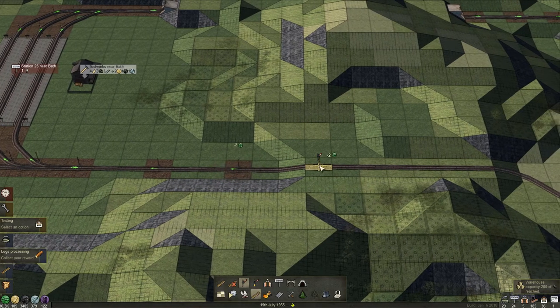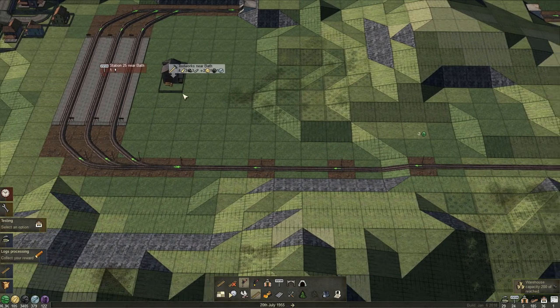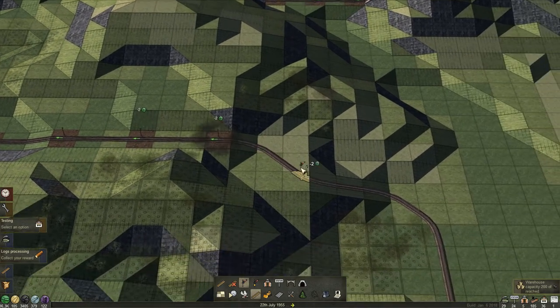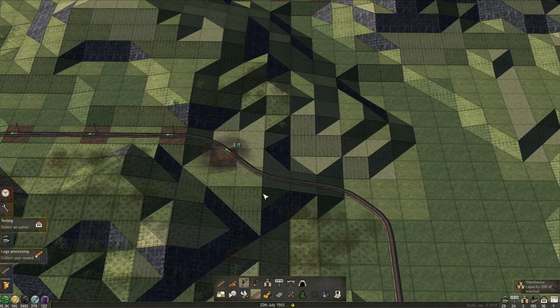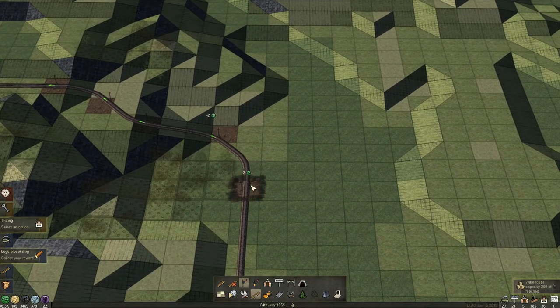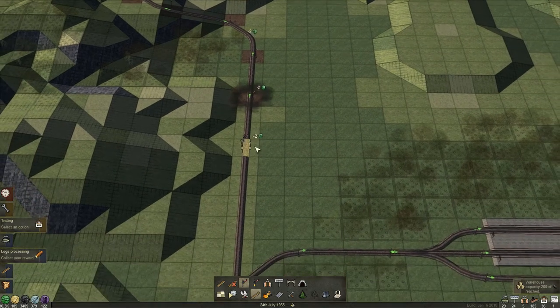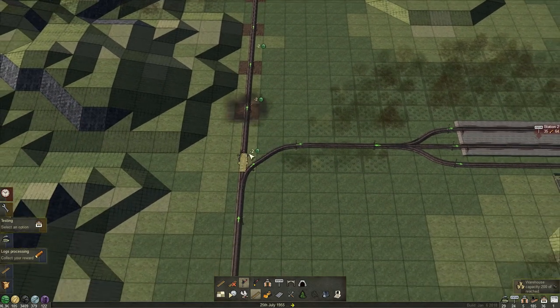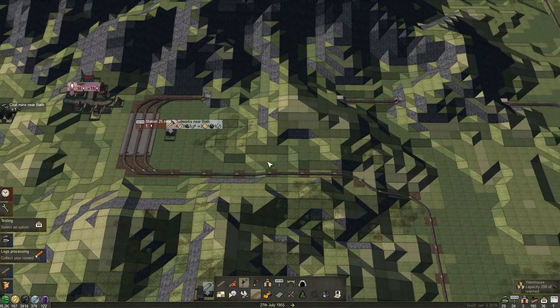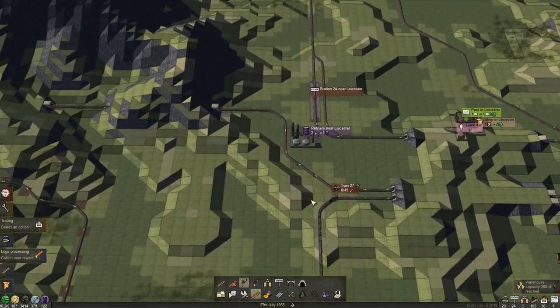This should not happen because the toolworks is just a delivery — it's just a drop-off station, so there shouldn't be any trains really waiting. But in case it gets busy over there — at the moment we are just delivering planks. Maybe later we will deliver coal and iron.